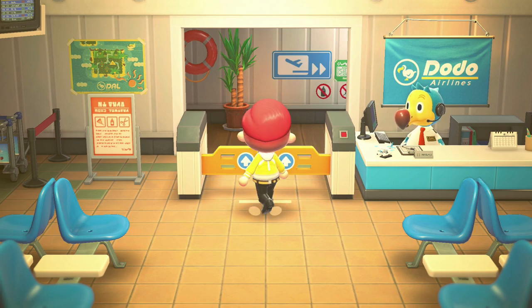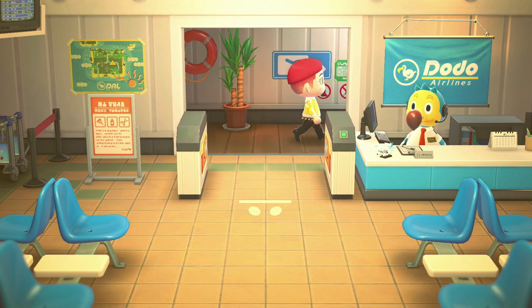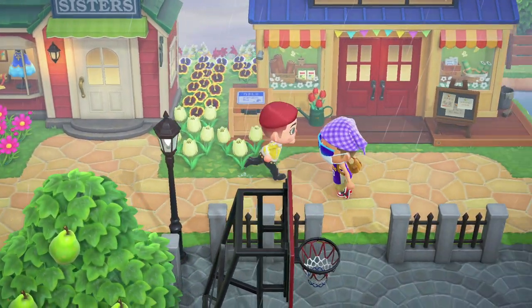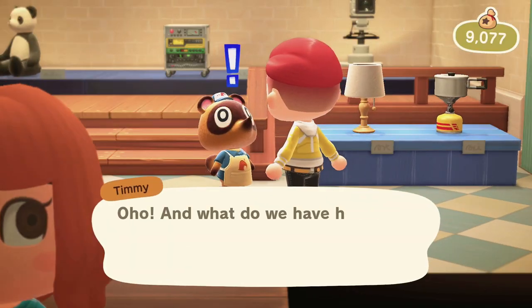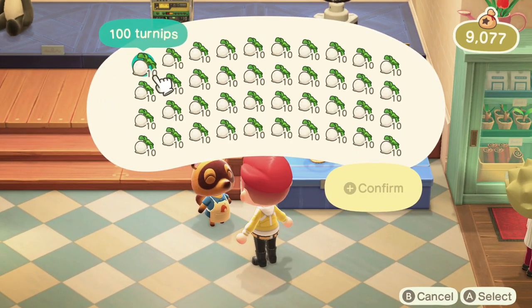If you've got friends, or someone who is active on social media, visiting each other's islands and selling your turnips is something you can also do. If you're playing with friends, why not give each other updates on what each other's prices are? Alternatively, you can find Discord servers that are dedicated to turnip price posts, or you can find someone on Twitter.